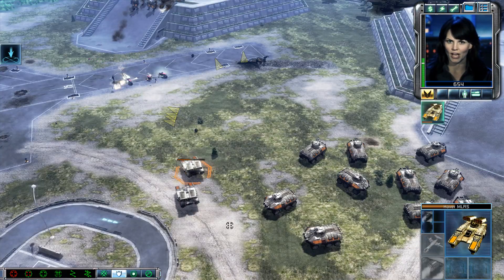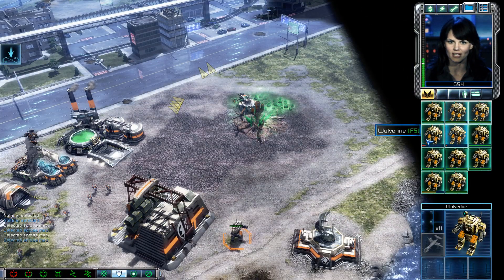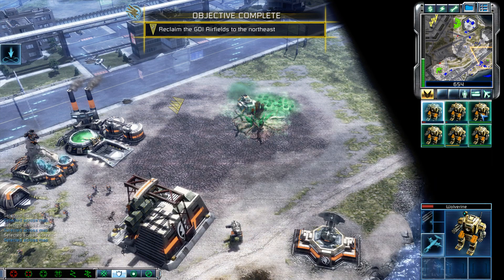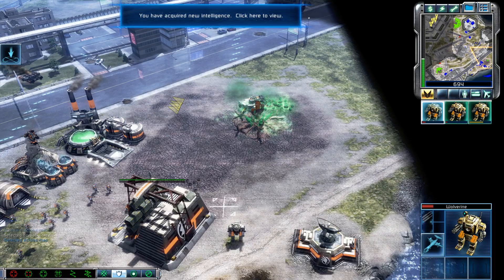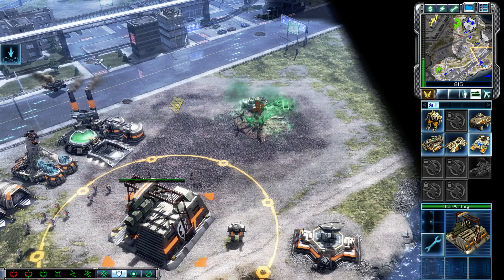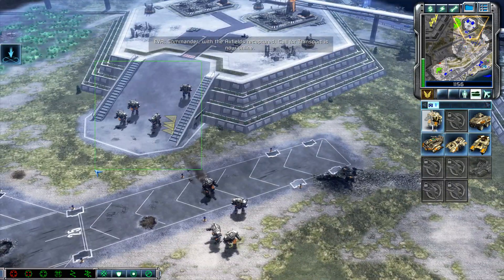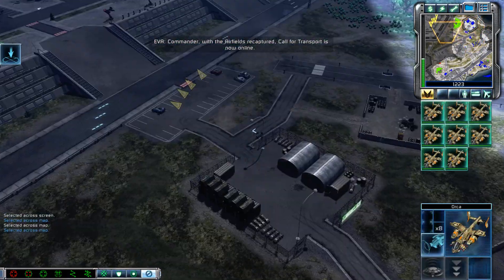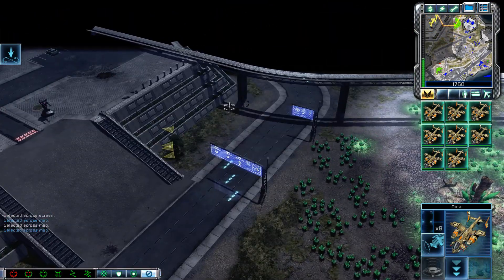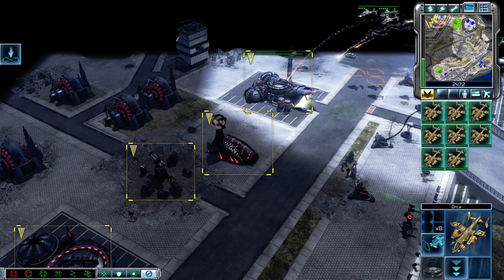Great job rescuing the airfields, Commander. Now you have access to Orcas — I recommend you use them to help take out that Nod base. Thanks for finding us a place to land, Commander — we were almost out of fuel. Skull squadron, let's help the Commander take back our airfield. With the airfields recaptured, call for transport is now online. Call for transport is a unit ability on all infantry and most vehicles, which allows them to call for an Ox transport. It is useful for getting units past natural barriers and ground defenses.